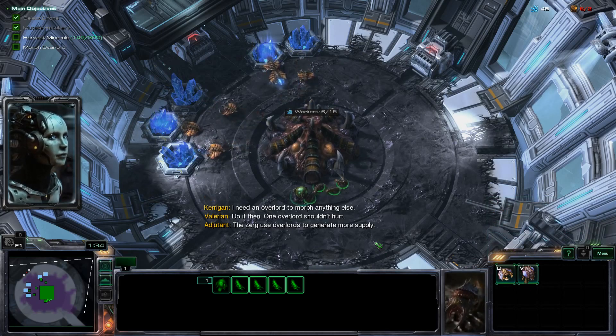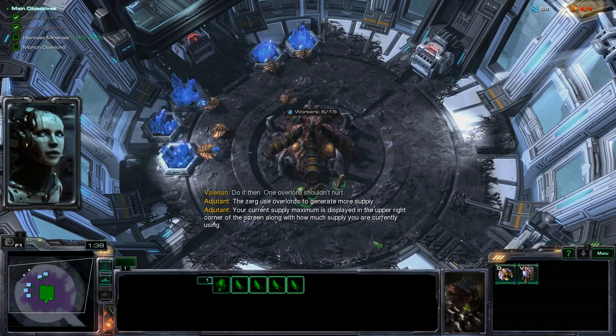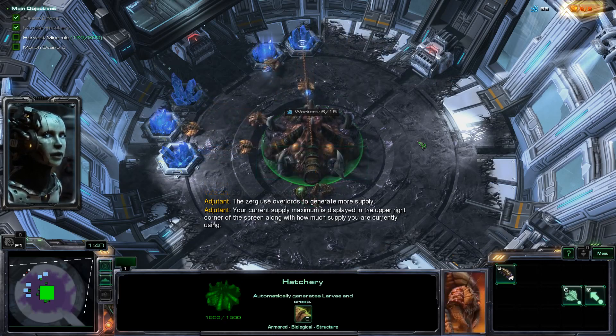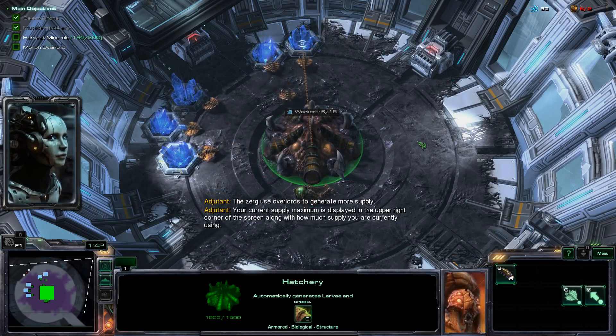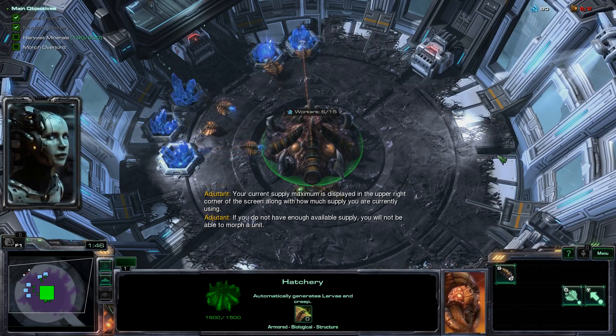Use Overlords to generate more supply. Your current supply maximum is displayed in the upper right corner of the screen, along with how much supply you are currently using. If you do not have enough available supply, you will not be able to morph a unit.